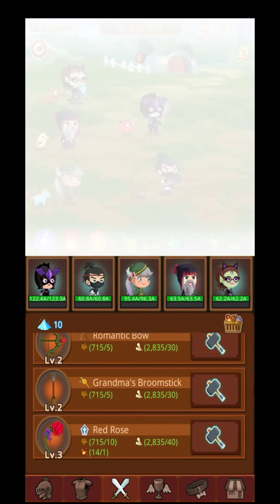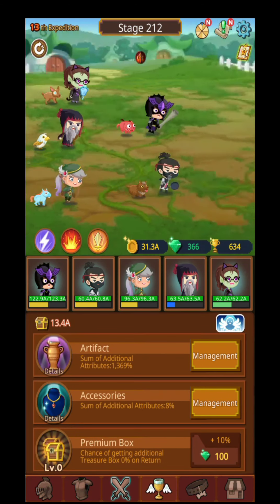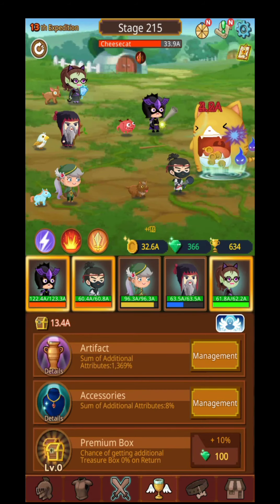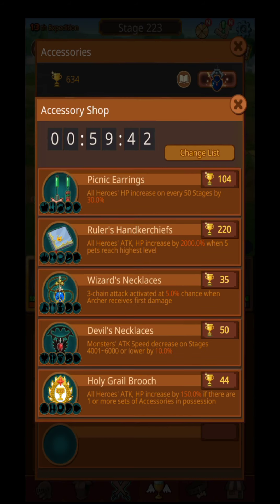Over here you will have the weapons — lots and lots of weapons and artifacts in this game. The accessories are quite hard to memorize; you will have lots of accessories and different kinds of sets that give you different bonuses. You definitely need to check out the best accessories and the best sets, and focus on them in order to buy only those specific ones, because there are plenty to choose from.